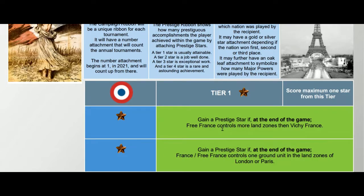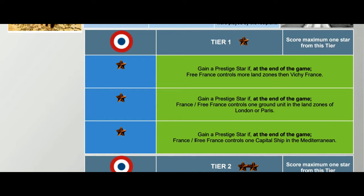Next: gain a prestige star if at the end of the game France or Free France controls one capital ship in the Mediterranean. That's a little harder to do — you may have lost all your capital ships to Vichy or the Germans, or had them sunk, so you might have to build a ship. That means capturing territory where you can build one — if you capture Normandy and Paris, you'd need to quickly start building a capital ship. If you have alternative suggestions or a French name with an English translation for any of these, please share.